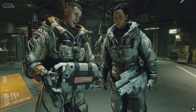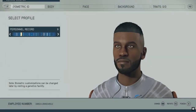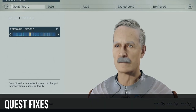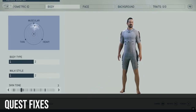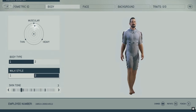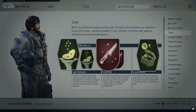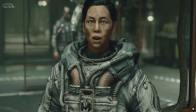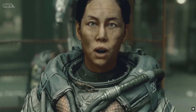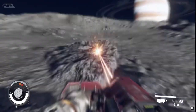They fixed an issue that sometimes caused a long delay on the 'press any button' screen. Up next are quest fixes: they fixed a rare issue that could cause a ship patrol not to appear for the quest 'First to Die.' They also addressed a rare issue where the contraband scan would not occur, potentially preventing landing at New Atlantis.